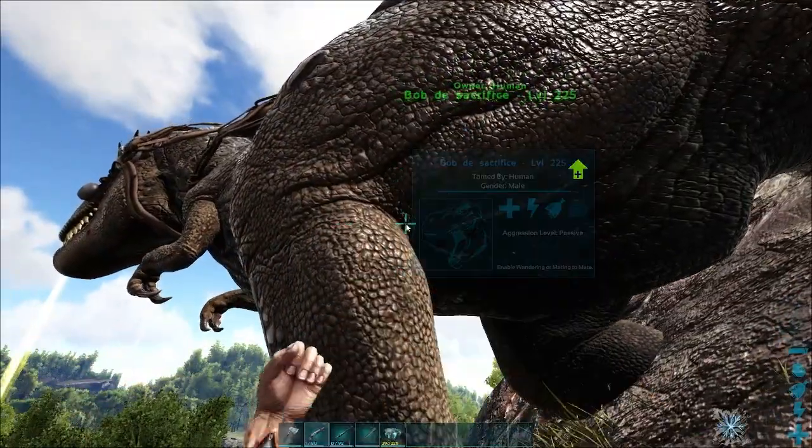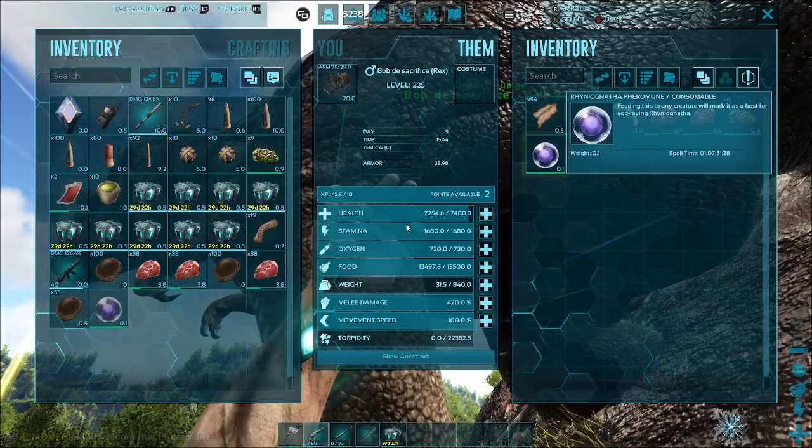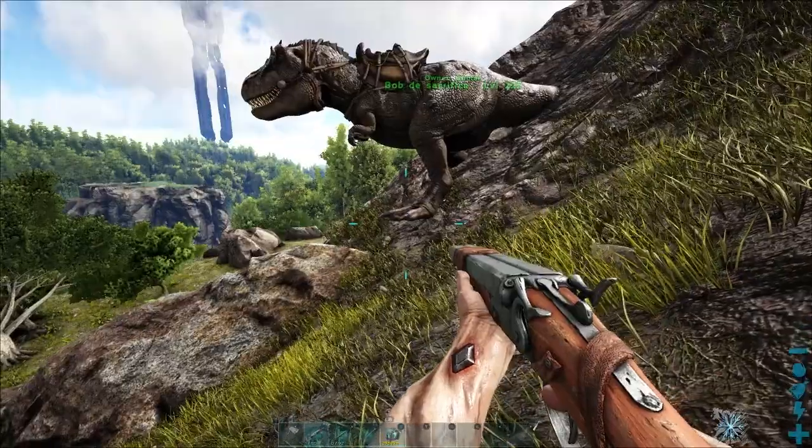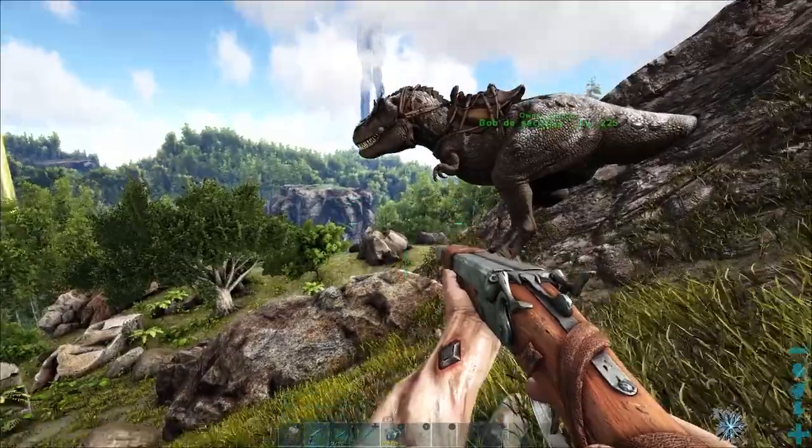What you want to do is you want to feed Bob the Sacrifice the pheromone — put it in his inventory and then feed it to him. However, don't do that just yet. What you're going to do is you're going to want to get to the Reaper that you want to tame, and put his health down to about 100 points.